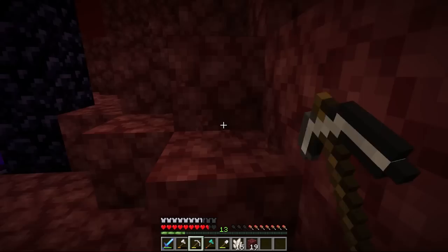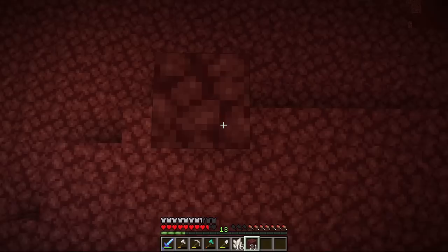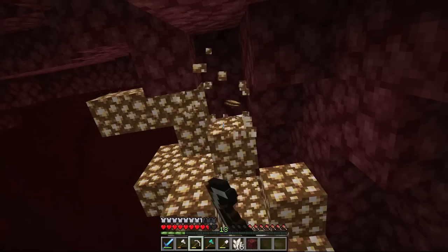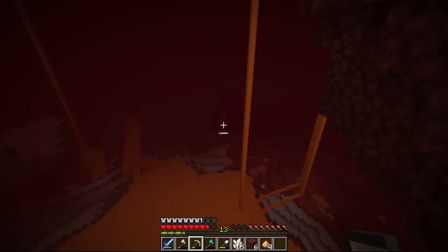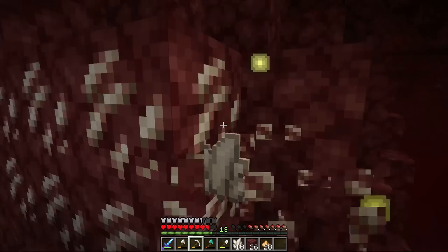I actually didn't bring any scaffolding, so I'm grabbing some netherrack to use as scaffolding. I want to get that glowstone up there - doing this the old school way, pillaring up. Oh man, there is a ghast right there! Maybe if I don't move it won't see me. I'm actually terrified, frozen in my tracks. Let's get this glowstone quickly - oh, I'm not even in a good position. Please don't see me. Okay, I think we're good. That was so scary!